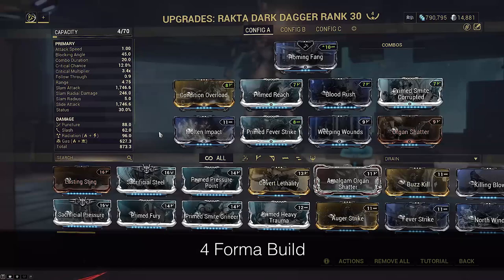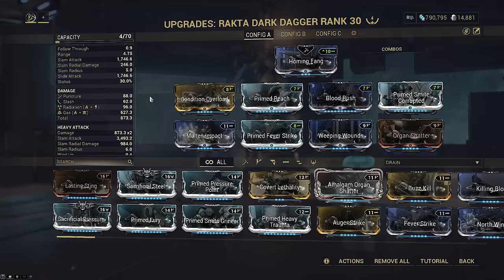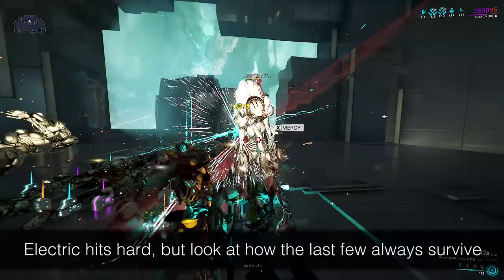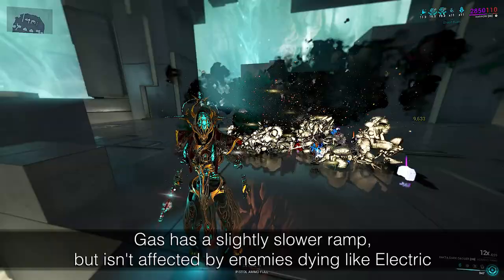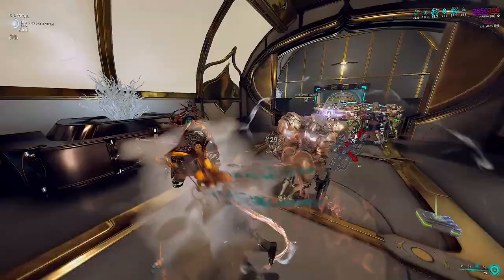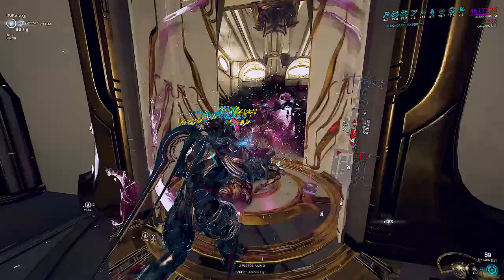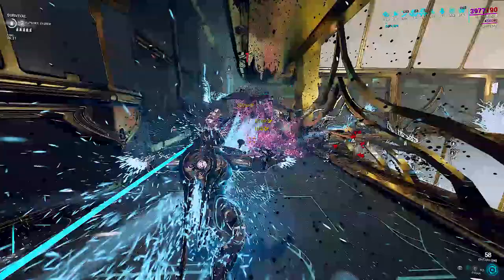Now let's look at the Rakta build. You may be wondering why I'm using Gas instead of Electric. If any DOT can armor strip, and Electric only takes a single mod and scales better off mods — well, it's a status-focused build and a huge chunk of our damage comes from armor strip potential. Electric is nice, but if there aren't a ton of enemies present, it falls off. More stacks only make it do bigger tick damage, and if enemies die, their Electric procs disappear. Gas, on the other hand, persists after enemies die, and more stacks not only increase its damage but expand the radius of the cloud. You can end up with massive overlapping clouds stacking armor-strip ticks from each enemy onto everybody else in the clump — even after they're dead. Gas continues to get stronger the more you hack away.